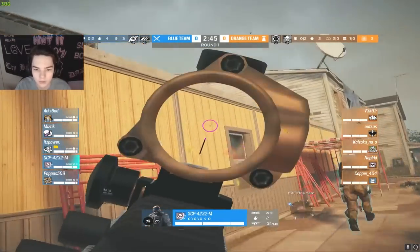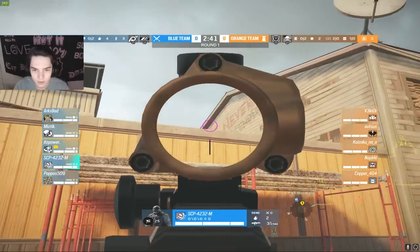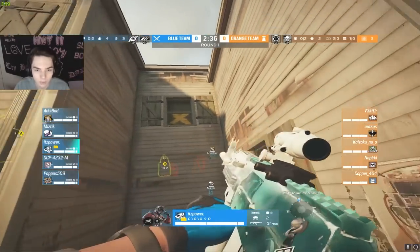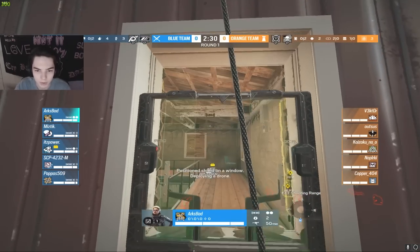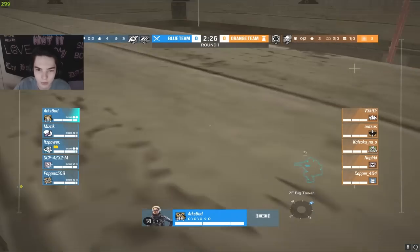I'm interested to see what sort of push our copper player is going to choose. I'm guessing maybe a big window push since they spawned over by junkyard, but it looks like they could be rotating over for a master push along with power, which would be interesting to see. We do have arc repelling in, or at least attempting to repel in through big window.